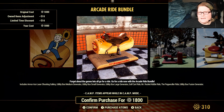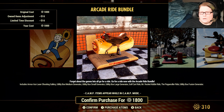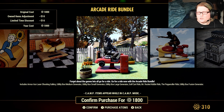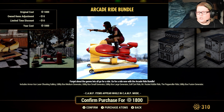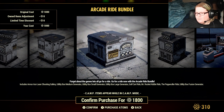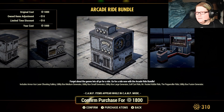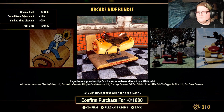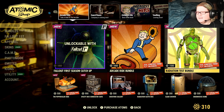The new stuff here is the Arcade Ride Bundle. It includes the Armor Ace Laser Shooting Gallery, Utility Box Medium Generator, Utility Box Generator, Utility Box Large Generator, Golf Cart Ride, Mr. Rocket Kitty Ride, the Pepperoni Roller Ride, and the Utility Box Fusion Generator. Most of this stuff is old, but some is new — like the Pepperoni Roll Ride, which I have been waiting for since I first saw it, maybe back in December in a data mine.